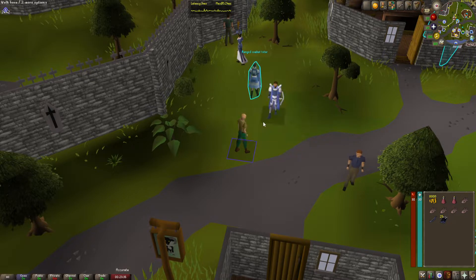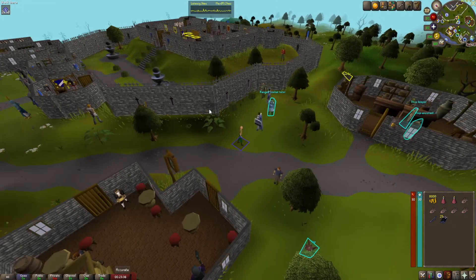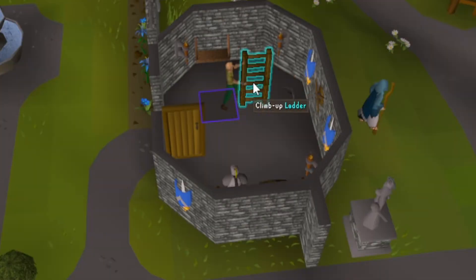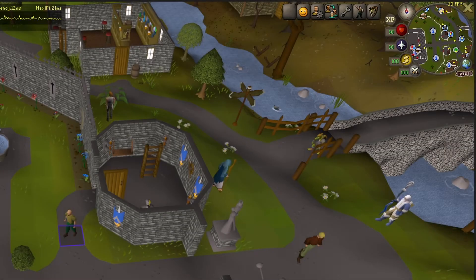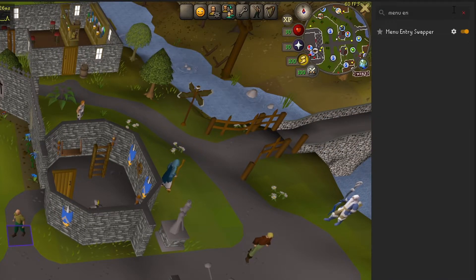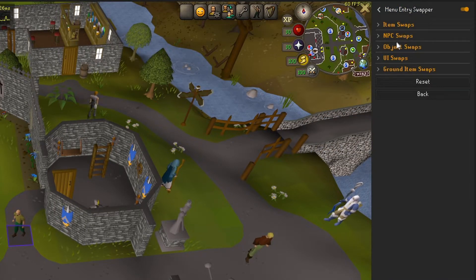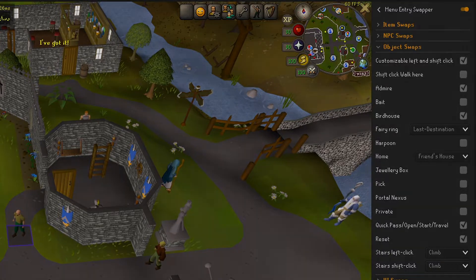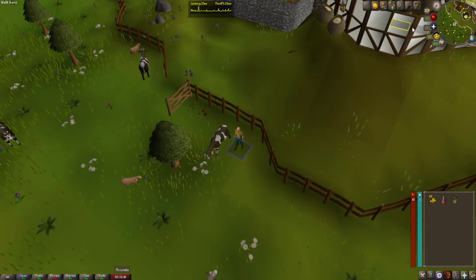You can also configure a shift-click so that when you hold Shift on your keyboard and click, you perform a different action. This is really helpful for things like going up and down ladders, especially on a second floor — you can set shift-click to go down a ladder and normal click to go up. I'll put my settings on screen now so you can copy them, as there are quite a few different configurations.